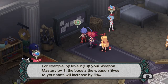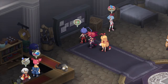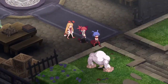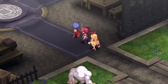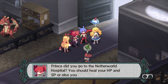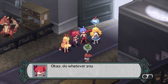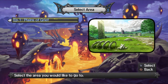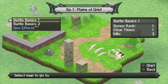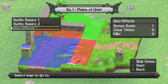You get 5% extra stats from a weapon per level of weapon mastery, and I believe it goes all the way up to 255. You want to keep talking to your friends after the battle to raise your likability with them. You can also turn on autosave in the options, but I don't really want to do that in case the video gets corrupted — you never know.